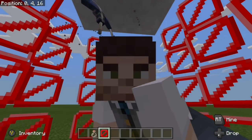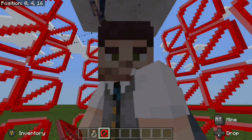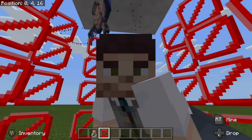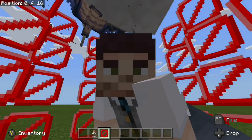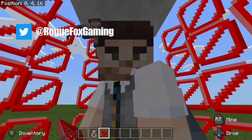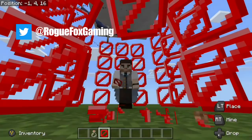And there you have it, everyone — a brief overview of the new features in version 1.6.0: Phantoms and Barrier Blocks, along with that whole extensive list. With that being said, this is the end of our video. I really hope you guys enjoyed. This has been Rogue Fox, and I'm out. See you later! Whoops, I broke it.